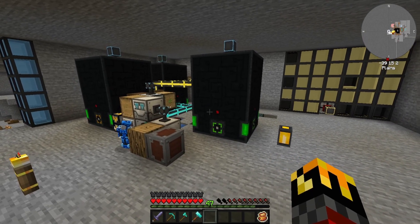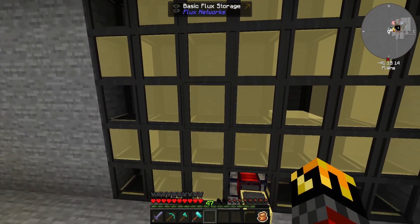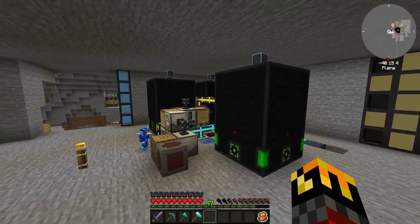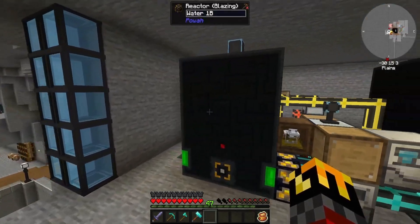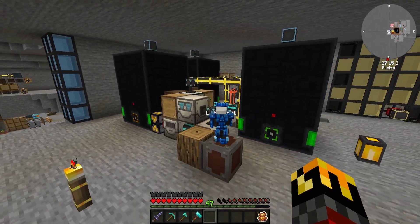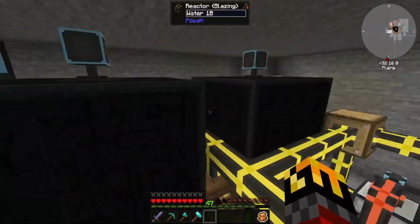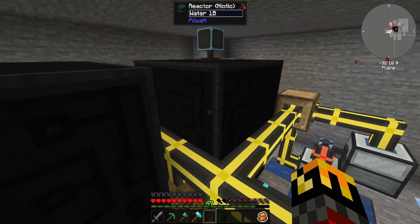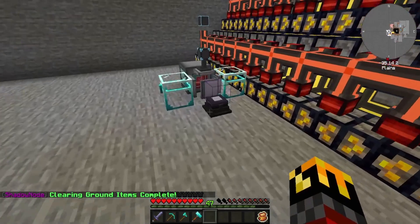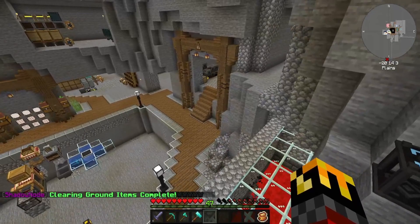Up here we have some progression on power generation and power storage. We have the B Squad continuing to grow — the B Squad is our backup power network, our backup energy source in case our main power supply goes down. We did upgrade our reactors from the starting reactor to the Spirited reactor, and these are all upgraded as well — it goes Spirited, Blazing, then Niotic. We made great progressions there as well as a little automation to help with power.